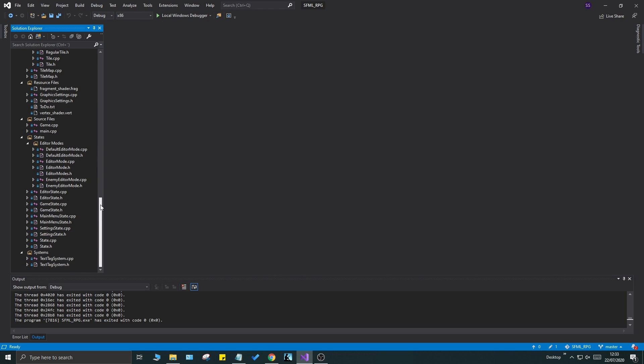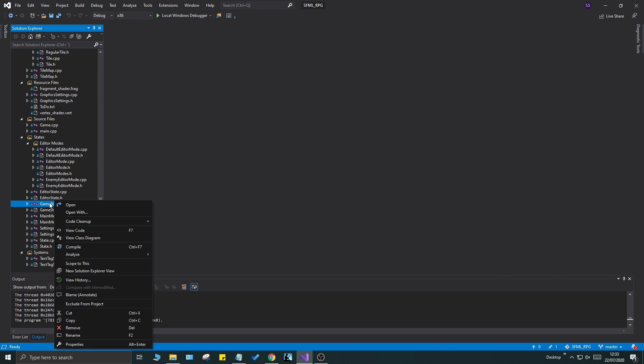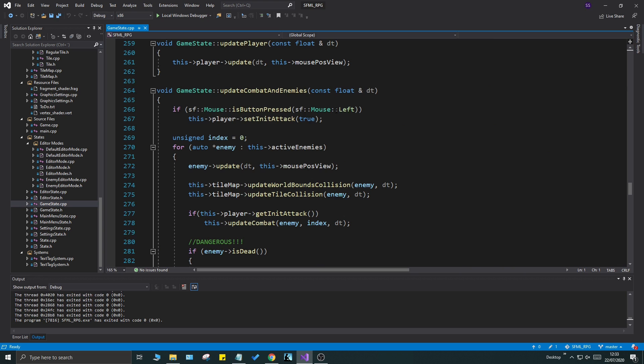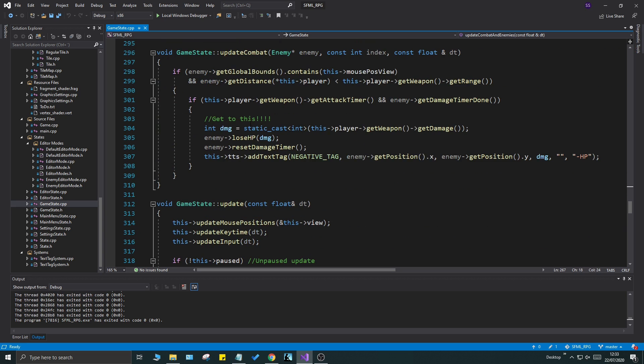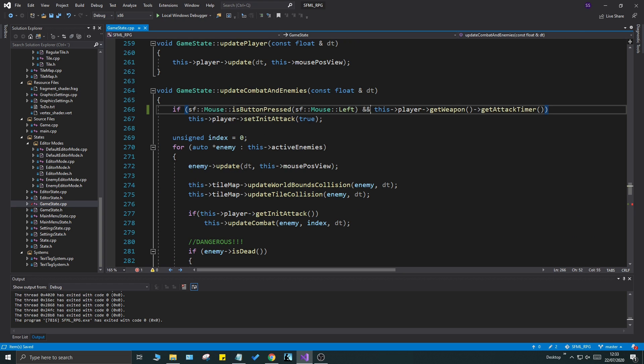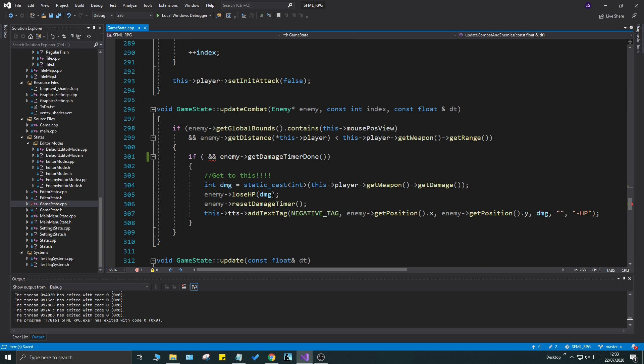Let's start with the game state, because that's where we have our combat. Let's open up game state and go down to where we handle our combat. We created this in the last video - we have a little set in its attack. What we need to do is further divide this up: take this attack timer, control-X it out of here, and place it with an AND operator. This will ensure our attack timer starts and we'll be able to attack, and the animation will start for that attack. In this function we'll check if it's actually hitting the enemy.